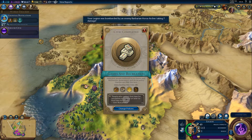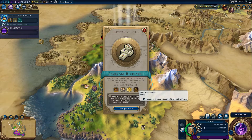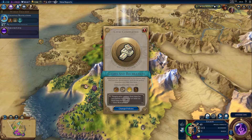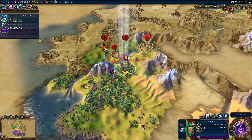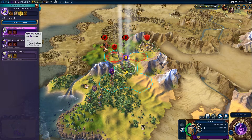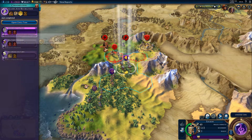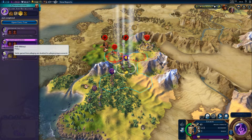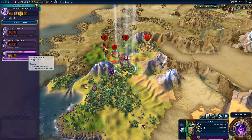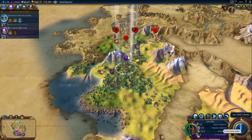Entertainment complex — what is this? Colosseum. So we're going to choose the next civic to go for. I can take military training, defensive tactics, raids, or veterancy. I guess I'm going to go for the recorded history option here.